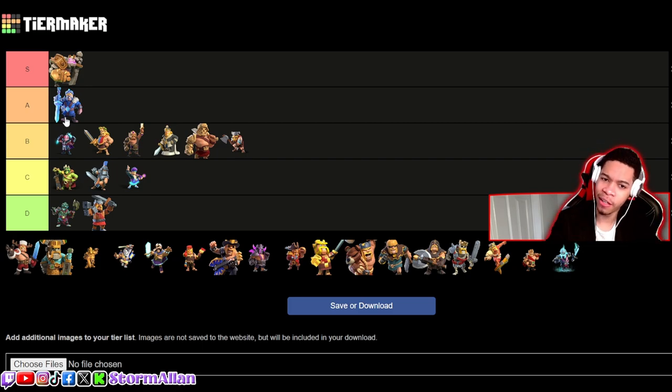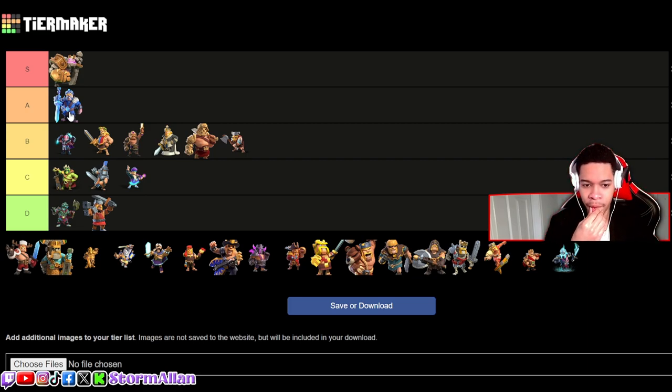Now we've got the Ice King, and I'm gonna say the Ice King is a solid A choice. I'm not the biggest fan — I wish the entire hero was blue — but it does work. I love the design of his sword. I do think the King of the North is pretty similar, and I think they're both good choices.